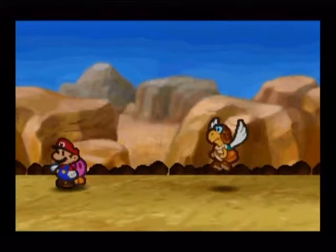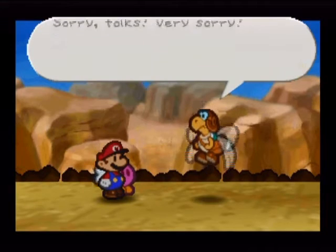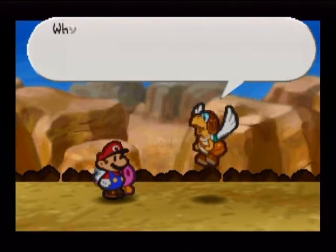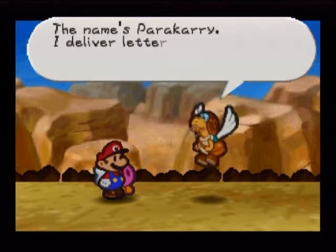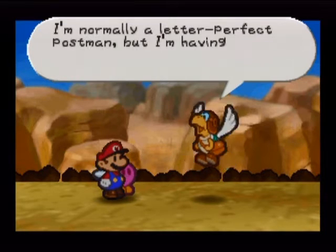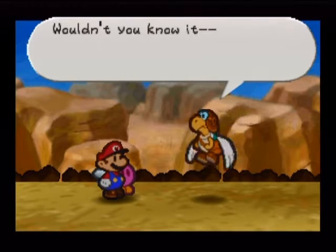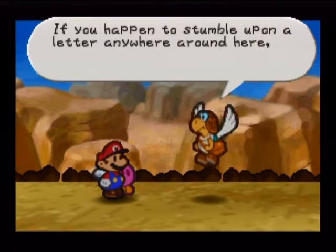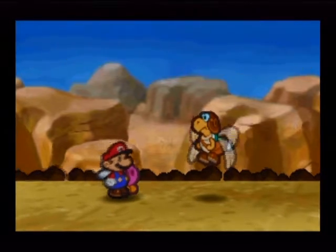Everyone, say hello to a new character. This is Pericari, the mailman. Hey, aren't you Mario? You are, you're THE Mario! Hello there! Name's Pericari. I deliver letters. Well, I'm normally a letter-perfect postman, but I'm having a bit of trouble with the last letter. I dropped it on Mount Rugged and now I can't find it. If you could find it, please tell me — my job depends on it. I'll be searching this area thoroughly for a while.